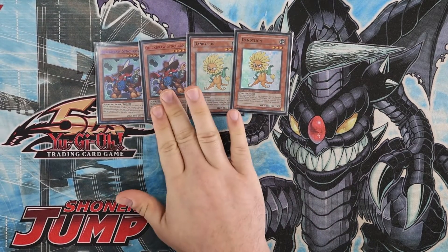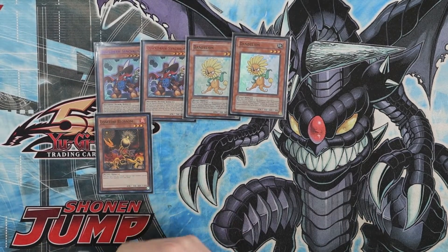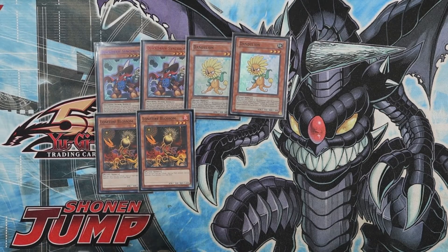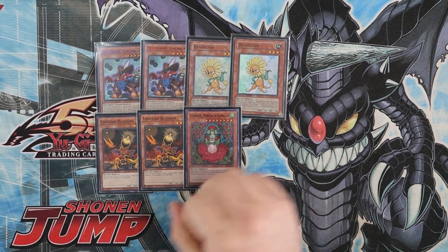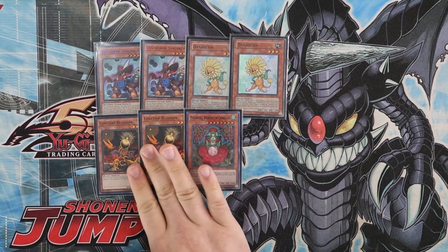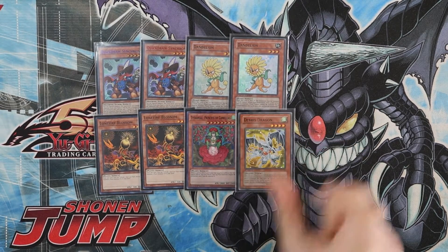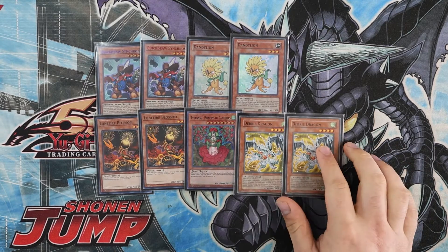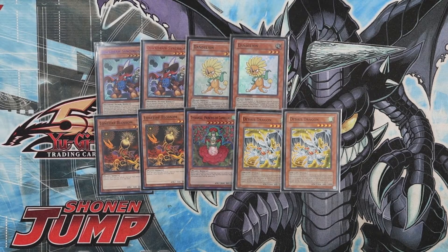Dandelion is semi-limited so you can't play more of that anyway. To round off the plants, in conjunction with Dandelion we have two Lonefire Blossom — also semi-limited — and the one Tytannial. Lonefire Blossom is obviously good for getting you to do anything you need: Dandelion for synchro plays or Tytannial for a beater. You can also deck-thin and load your graveyard for Pot of Avarice, which this deck loves. We got two Debris Dragon since Debris Dragon's favorite target in the deck is Dandelion — that card goes absolutely crazy with it.